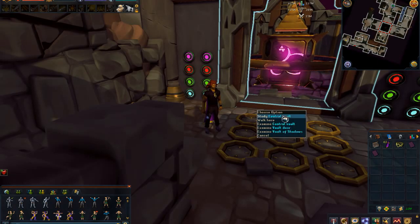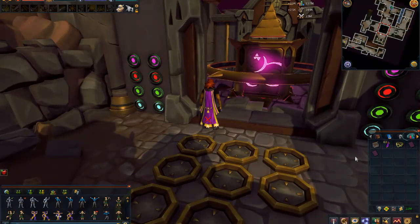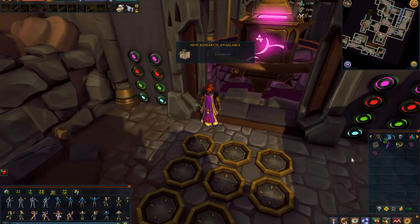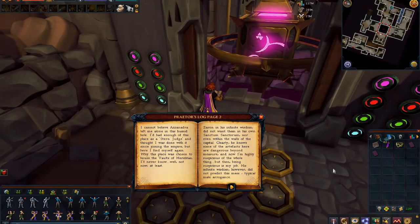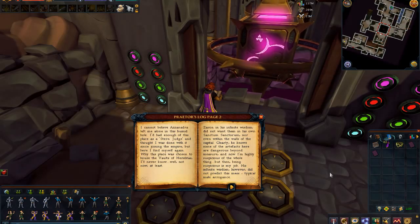Look at that — that's pretty cool! You can also study the doorway to get more research. That is the Vault of Shadows. New research available — isn't that cool? I love this stuff. You can read the Pretor's page two and get going. Pretty cool stuff.